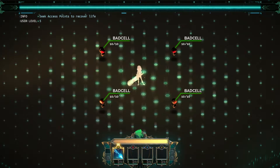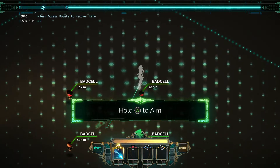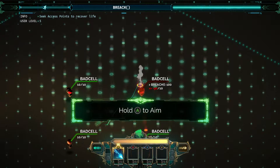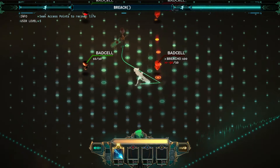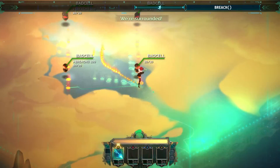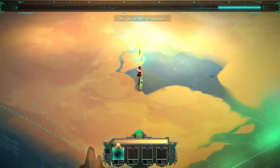Seek access points to recover life. Trying to think about how to do this. Not standing in the proper spot. I can't even tell if I'm hitting the second guy. Let's stand right here. Tag him once. There we go, that's how you do it. And away we go! See ya, everybody. Never mind. That's how we do it.